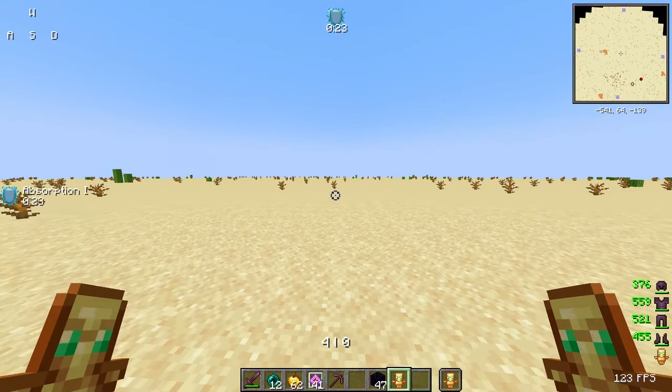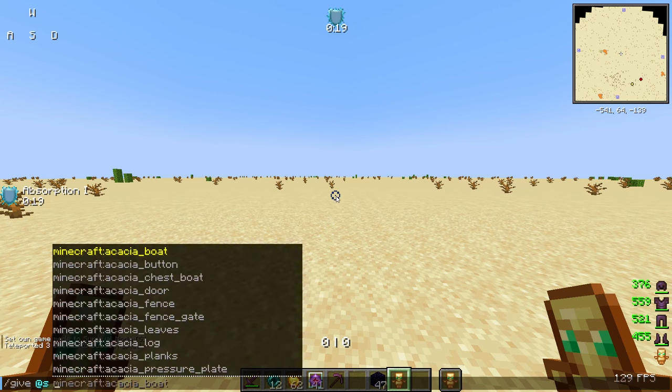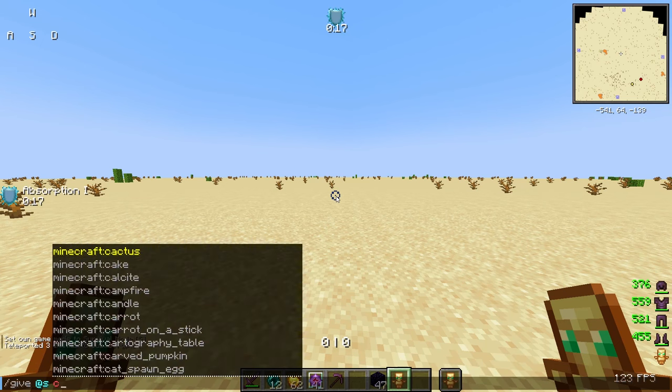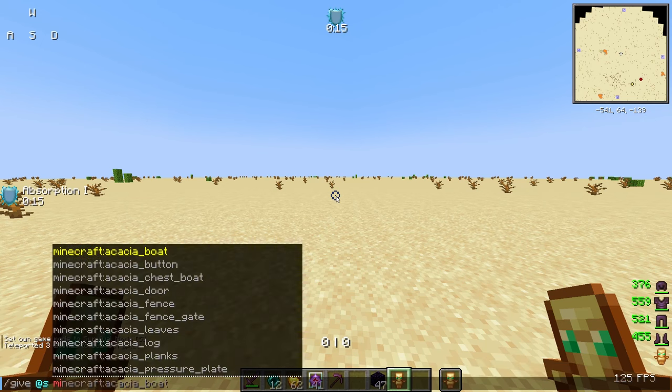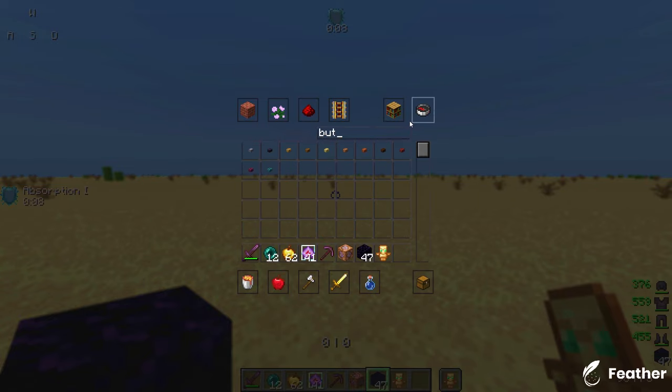What you want to do is hop into creative and grab yourself a command block. If you don't know how to do that, just do slash give at s minecraft command block. Then get yourself a stone button or any other type of button.